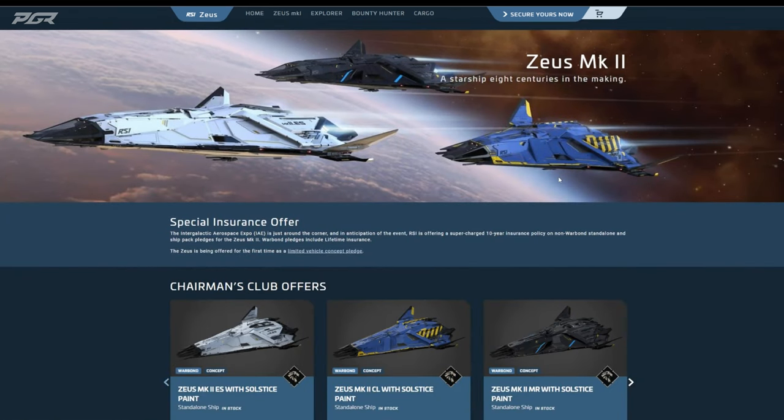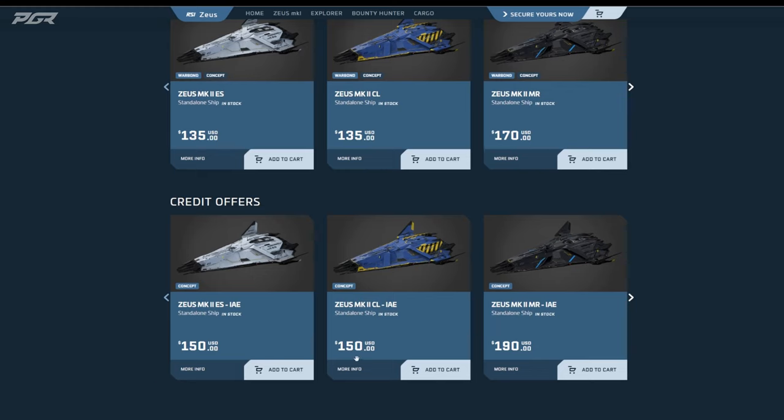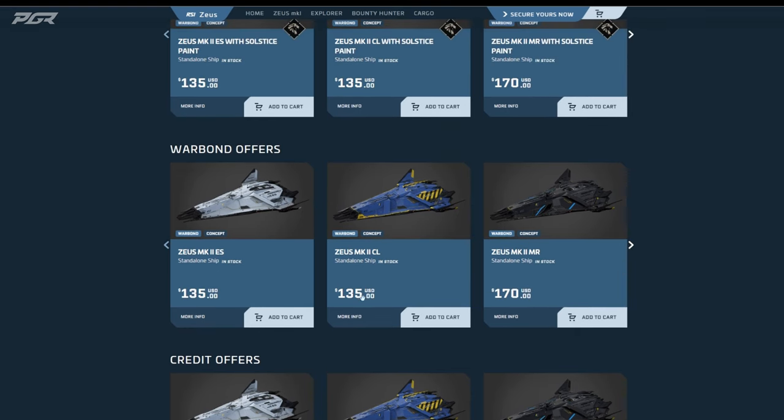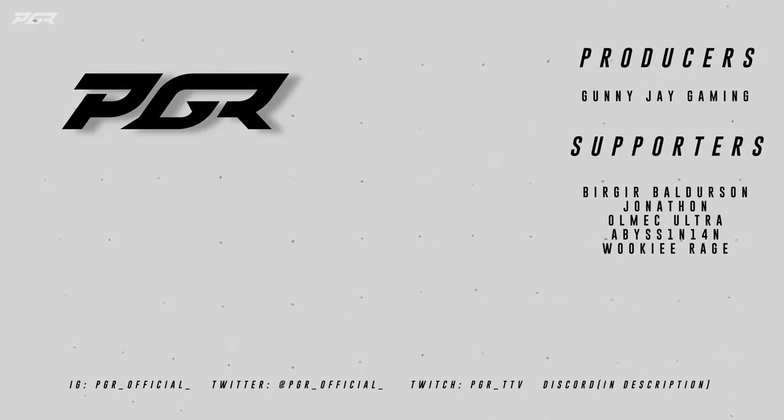Let me know which one you're going for. When we look at the pricing, we're looking at store credit $150 for the ES, $150 for the CL, but $190 for the MR because of the extra features that it comes with. Or warbond pricing: $135, $135, and $170. Let me know down below which one you're looking to get. My org, Phase One Industries, is now recruiting new and veteran players — find our Discord in the description. Make sure to leave a like, let me know which one you're gonna get in the comments, and I'll see you guys on the next video.